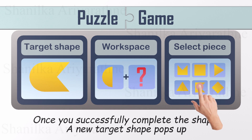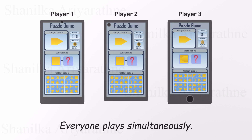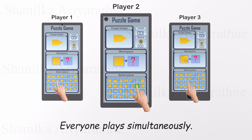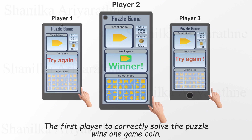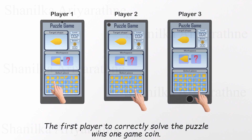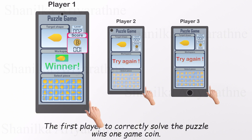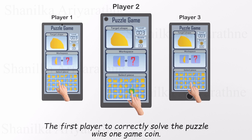Now here's where things get really interesting. This isn't just you versus the puzzle — it's you versus everyone. Welcome to multiplayer mode. All players face the same puzzle at the same time. When a new puzzle appears, it's a race. Who can find the missing piece and complete the target shape first? The first player to place the correct piece wins the round — simple, but intense. And what's the prize? One shiny game coin. But there's no time to rest. The next puzzle appears on everyone's screen, and every player races to complete it, because the first to solve it wins another game coin. Puzzle after puzzle, round after round.